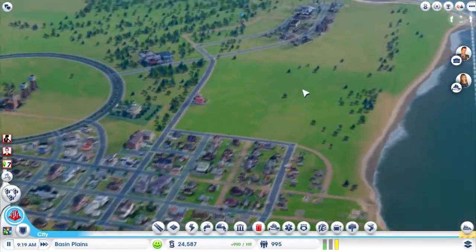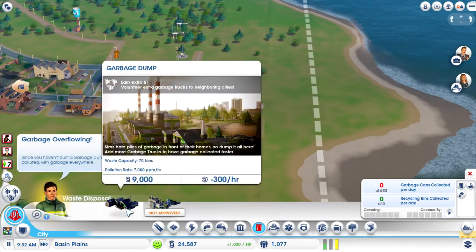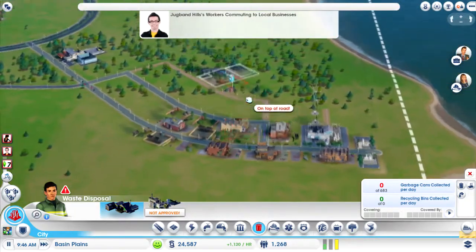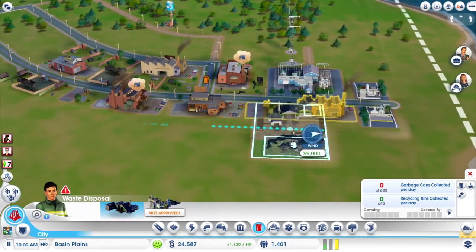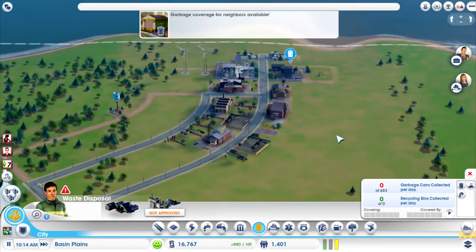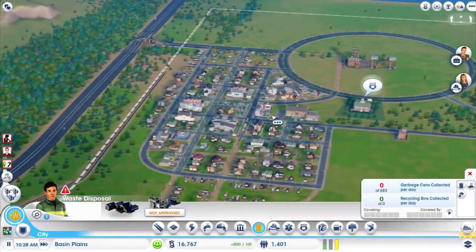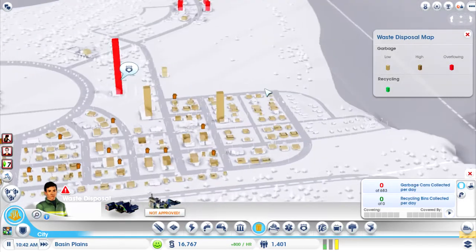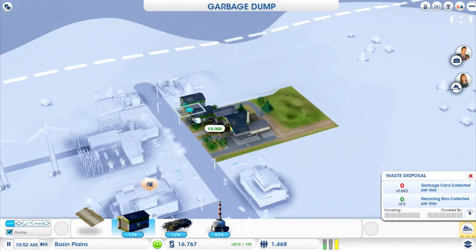Now before we end this episode, these guys are moaning that they want to get rid of their waste. Where can we put this? We don't really want it next to our water tower because that's not good. At the same time we don't want to get rid of the industrial buildings, but we're going to have to. I think up next we're going to have to expand this industrial zone over here a bit. They've got lots of garbage. Let's get another garbage truck — there we go.